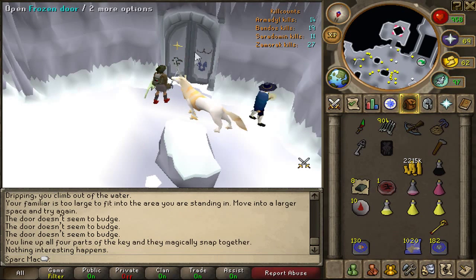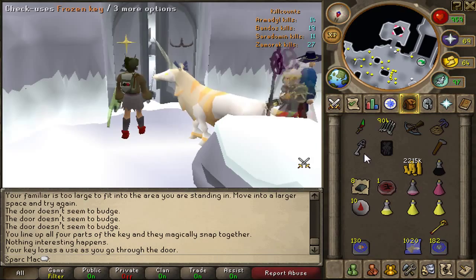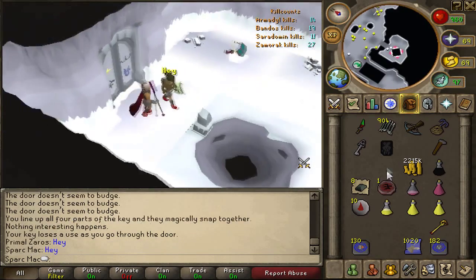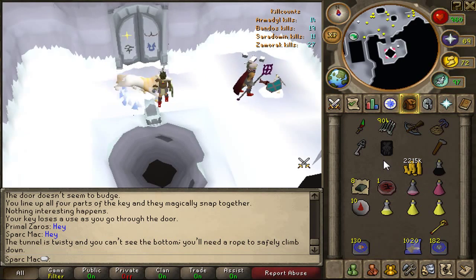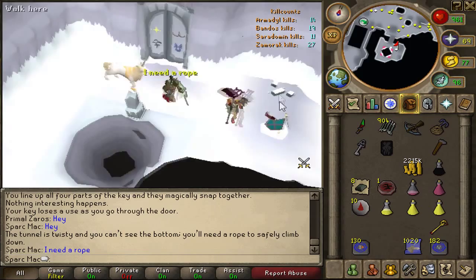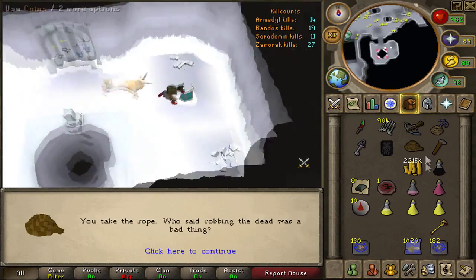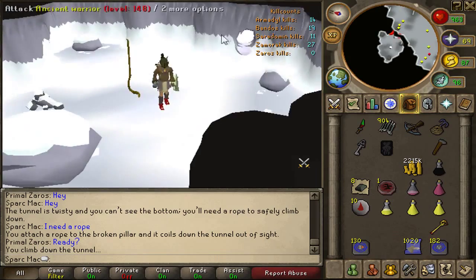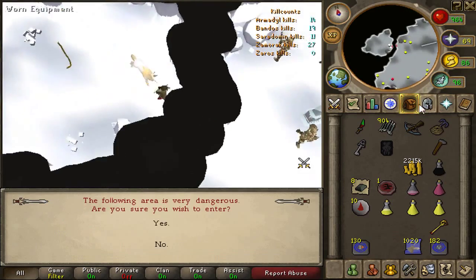This frozen key you've constructed has five uses, which is pretty nice. I didn't know this until I made the key and right-clicked it to check uses. I'm guessing once you use all five, it's going to disappear from your inventory and you're going to have to go and get all the pieces all over again. But five uses is pretty decent.